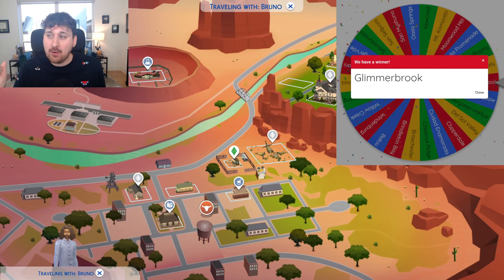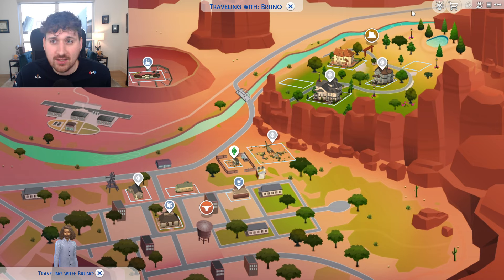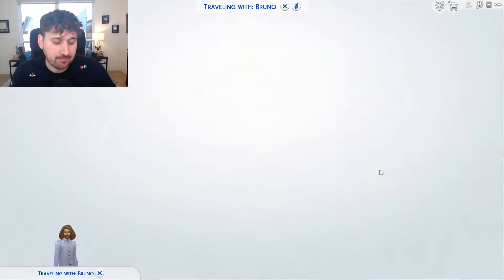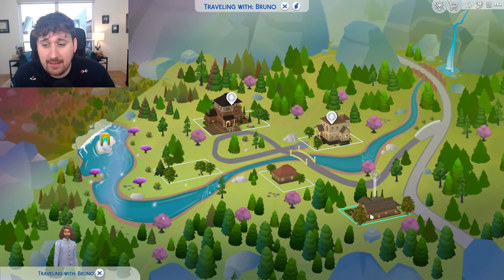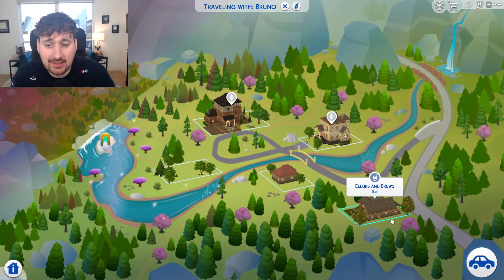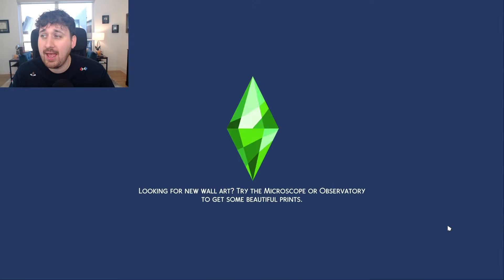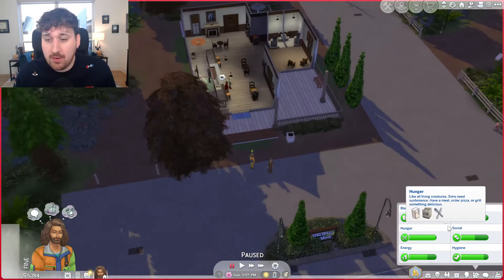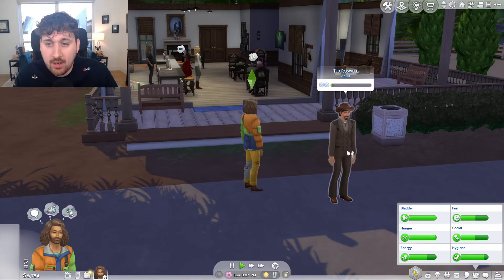Glimmerbrook. Not quite normal, but we'll go. We will go to Glimmerbrook and fraternize with the witches and the warlocks. Glimmerbrook — here it is. I'm looking forward to meeting people. We're going to go to this Elixirs and Brew bar and hang out and socialize. Because we want to be an entertainer, we've got to practice our comedy on somebody. I don't know if we're going down the comedy route, but we could — so I want to be prepared for that.